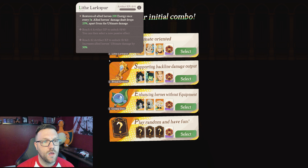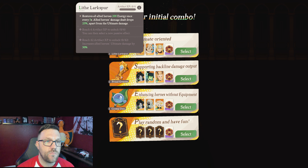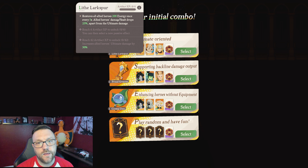I haven't done honor duel as much on this server, but because we're going to be doing content for it, I might as well try to get up to rank one so we can do the optimal content. So let's go ahead and take a look at these. Larkspur restores all allied heroes 200 energy once every five seconds; ally heroes' damage dealt drops 25% apart from the ultimate damage.